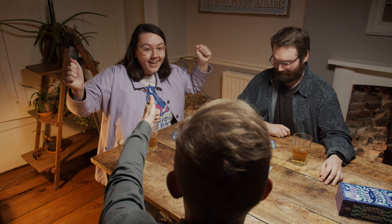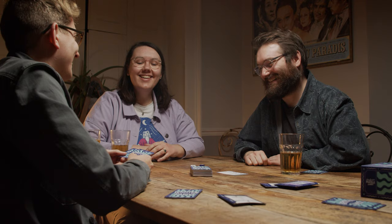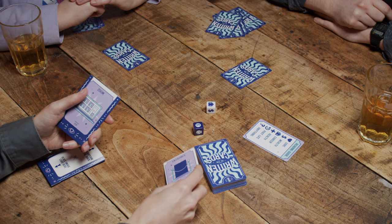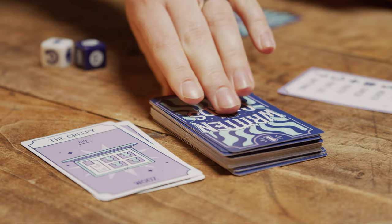Once all the readings have been performed, the seeker picks their favorite. To award the points, the seeker removes both cards from the winning prophecy sleeve and places one in front of the player who created the winning prophecy and one in front of the player who gave the winning reading — this could be the same player. Discard the rest of the cards used in this round. All players except the seeker must draw two new cards so that they have seven in their hand again.